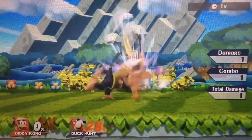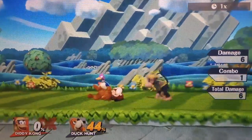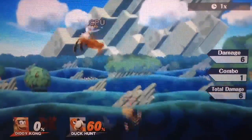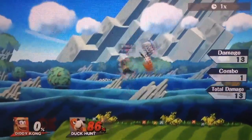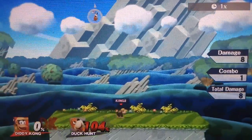Diddy's up throw is a decent throw — it's similar to down throw but quite a bit worse. What it does is shoot the opponent way into the air. You will almost never be using this throw because it's not very good. Against someone like Little Mac you could use it to send them into the air, but his down throw combo is better so you should probably just use down throw.